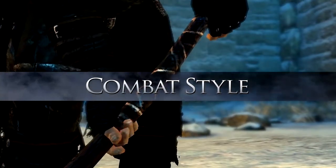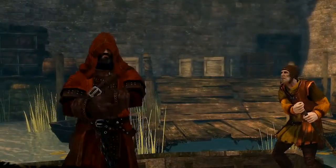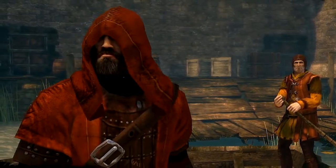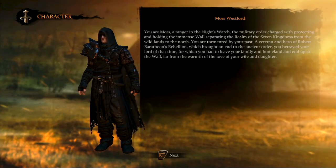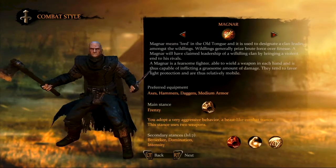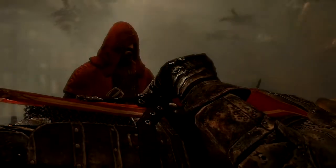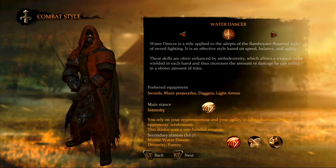As we mentioned, both of the main player characters, Moors Westford and Alistair Sarwik, have unique individual classes with inherent distinct skills. Moors, a hardened warrior of the Night's Watch, can fight as a landed knight, a brutish hedge knight, or as a fierce magnar. Alistair, a red priest, can fight as an archer, a sellsword, or as a water dancer.